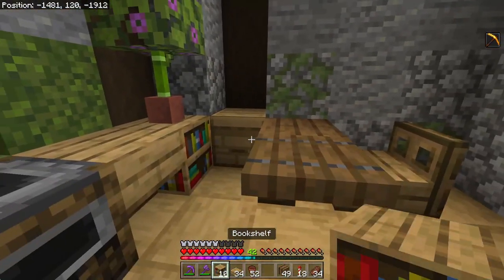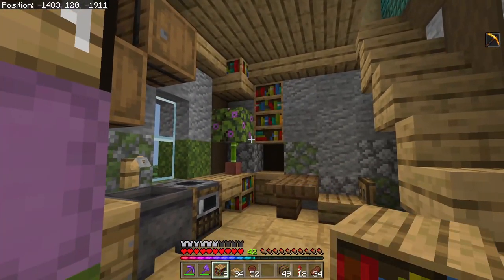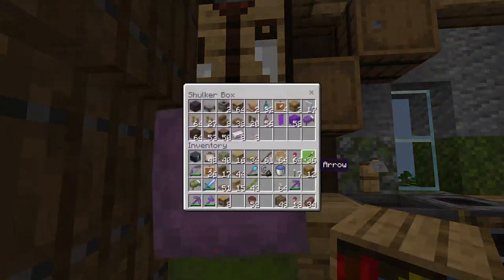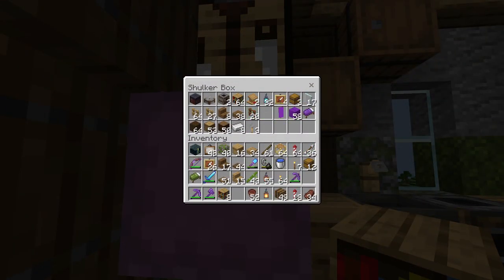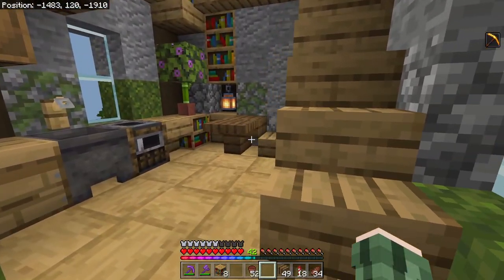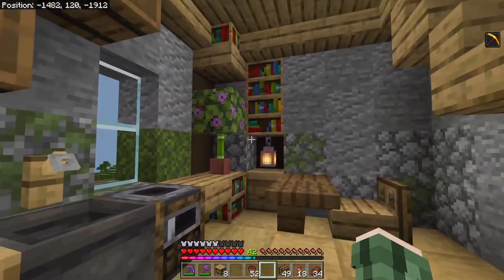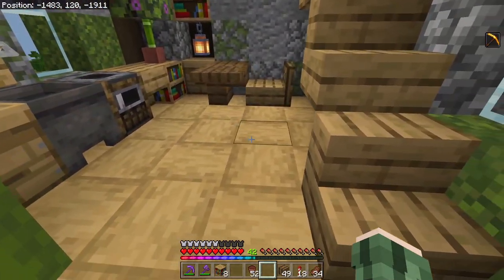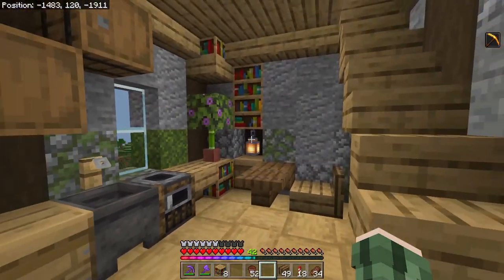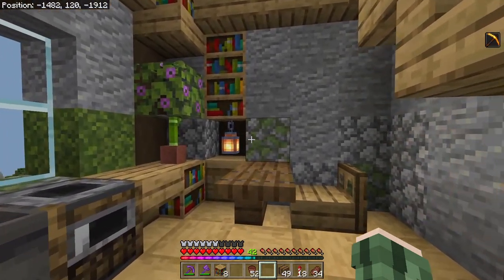Speaking of cookbooks, I can bring that down and have a little cupboard area. This seems like a really good place for a little bit of a lamp. It creates that color and draws the attention, but also doesn't take away from the size of the build. So it's not overly busy, not overly contrived — just something simple that will be functional.